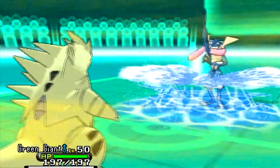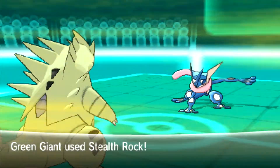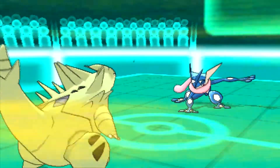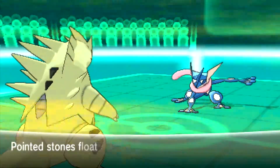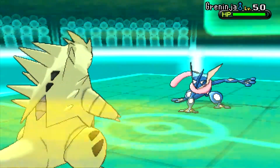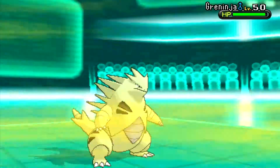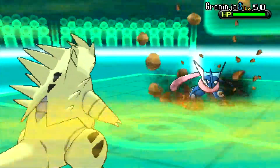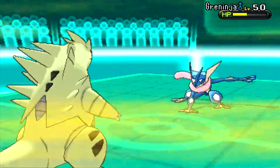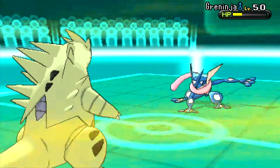I lead with Tyranitar, he leads with Greninja. He goes for Surf — it's super effective but doesn't do that much because Tyranitar is a special wall. I get my Stealth Rocks up, which is good, and he gets buffeted by the sandstorm. He goes for Hydro Pump and misses. I go for the STAB Rock Slide and that's going to take out at least 60% — that thing's not living another one. He gets hurt by the sandstorm too.